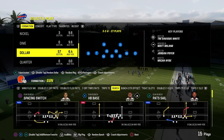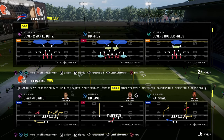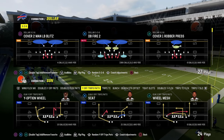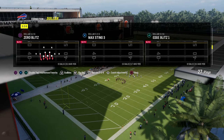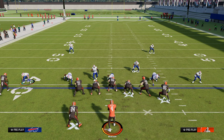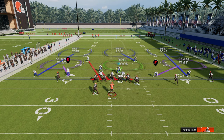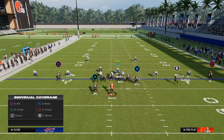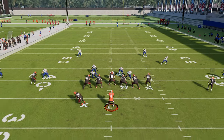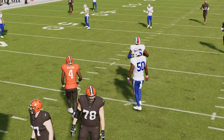Coming in at number two on our list is kind of a hybrid blitz — really two blitzes in one — building off the concept we just showed. The first way to do it is to come out into Play Free Safety Zone Blitz out of the dollar 1.326 formation. All you're going to do is press, pinch your D-line. If your linebacker goes down, just click onto him and click off. From there, you can back off the slot corner on the right to increase effectiveness, or contain and re-blitz the defensive end on the left. It's basically a four-man or five-man A-gap concept.